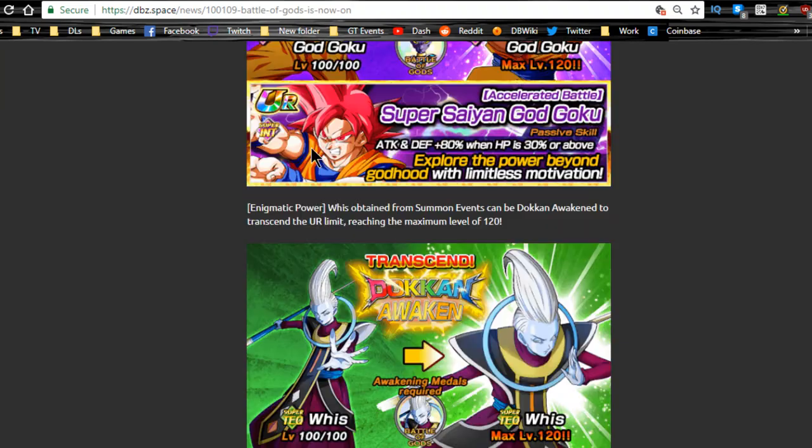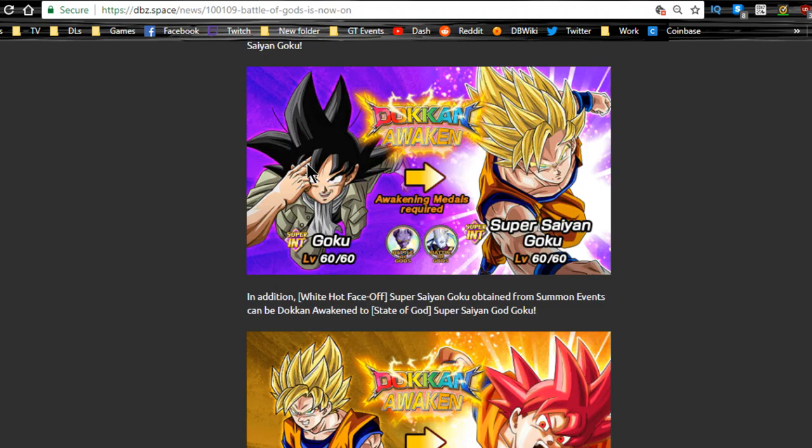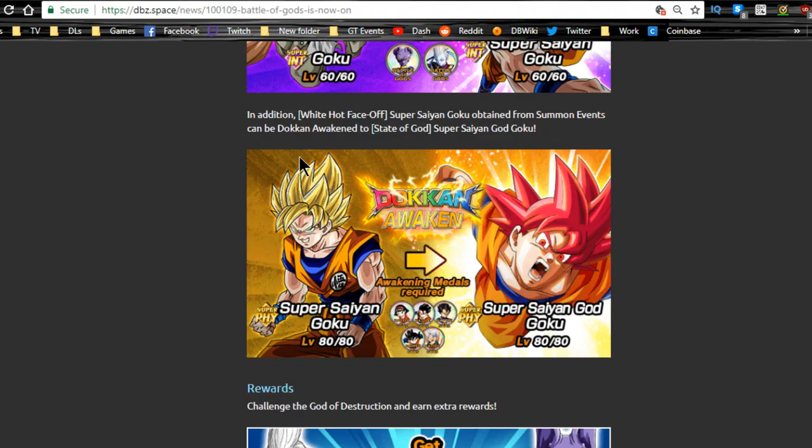You get your Beerus medals and Whis medals here in order to Dokkan awaken some awesome cards. The farmable card is going to be the Super Saiyan Goku — not really worth it in my opinion, but you can do that to increase Super Saiyan Goku's super attack. You can also do the epic battle event since that's always available. You Dokkan awaken your Super Saiyan Goku cards — the summonable 'White Hot Face Off' Goku, the super physical one.